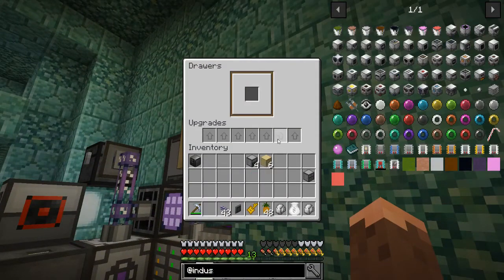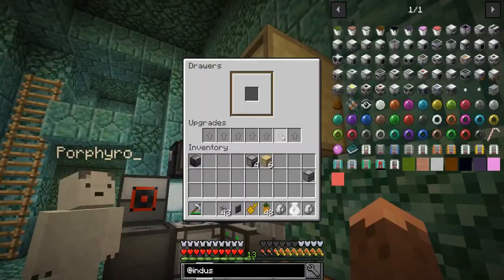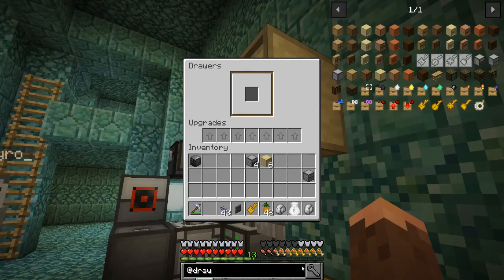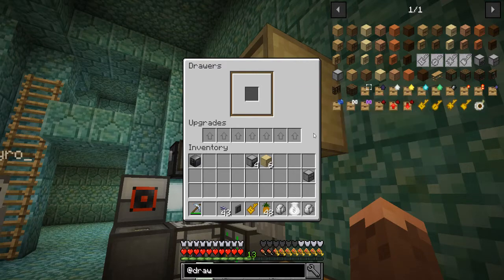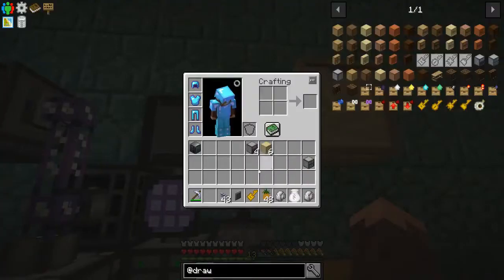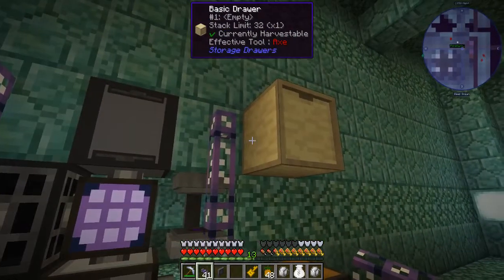You can slap upgrades on drawers, which will increase the upgrade capability. So 32 times 32 times 32 times 32 — with just four upgrades you can store around a hundred thousand blocks in one drawer. You'll probably be able to do even more. The only reason I like drawers is because you can slap a void upgrade on it, which destroys excess items. That's why we might use drawers just a little bit.